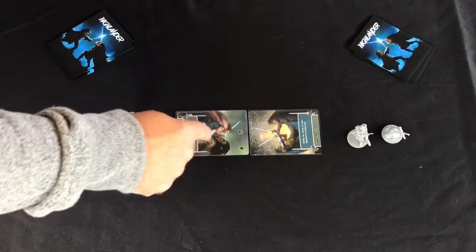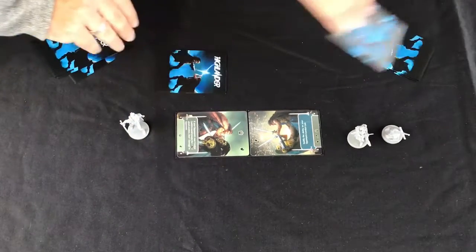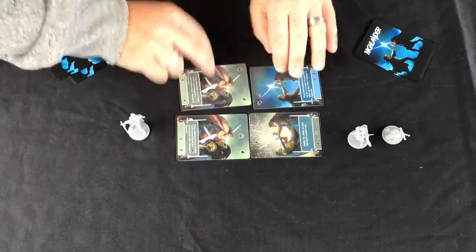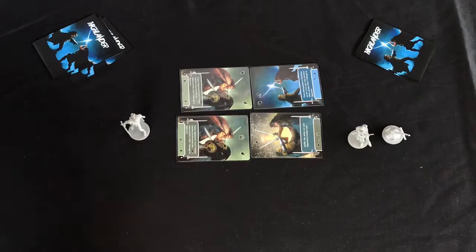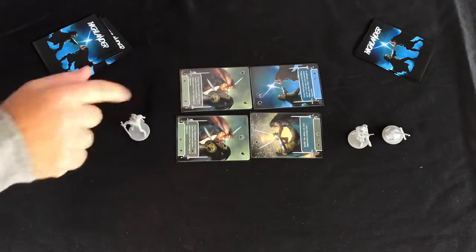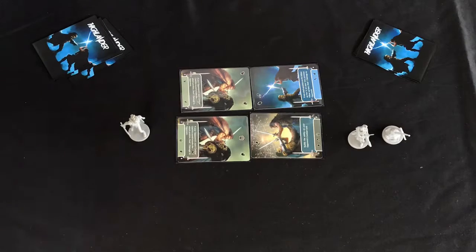The first player resolves first. In this case he has an attack that got through, so it deals damage against the Kurgan. The next two cards are drawn face-down and flipped simultaneously. This time, two images line up — that's a block. So the first player attacked and the Kurgan blocked that move.